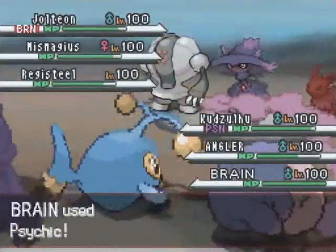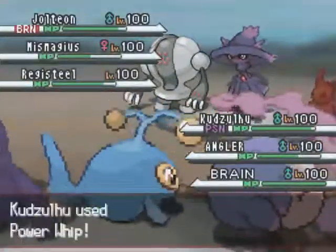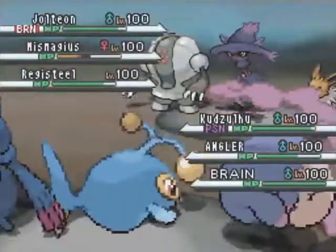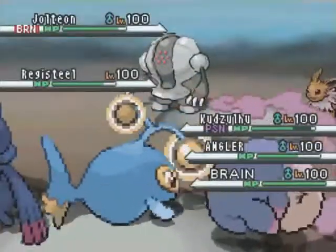He's blocking a lot of my moves, but this is going alright. I decide that Mismagius is the biggest threat to my team. I go ahead and get this Defense drop, which is really nice, and I tag-teamed Mismagius and took it out.